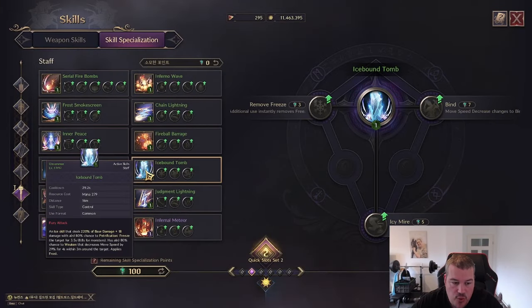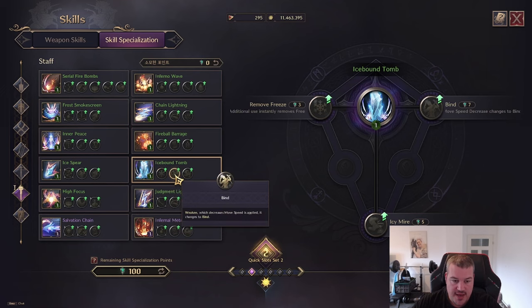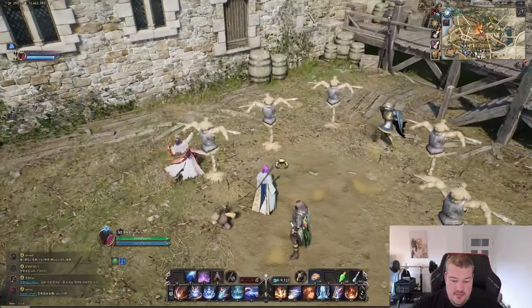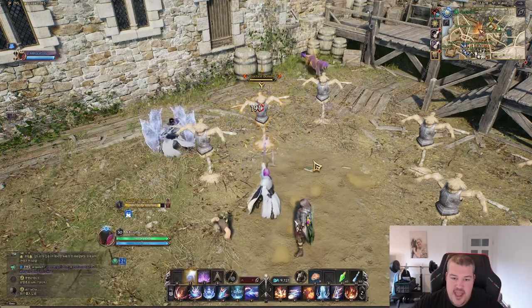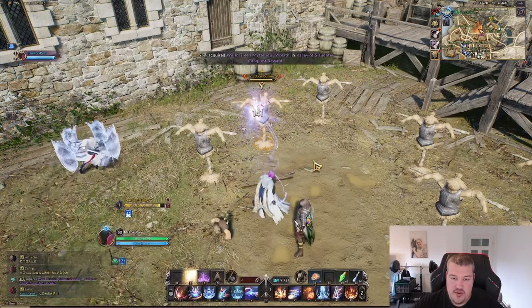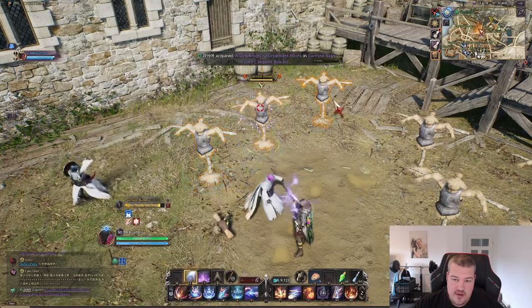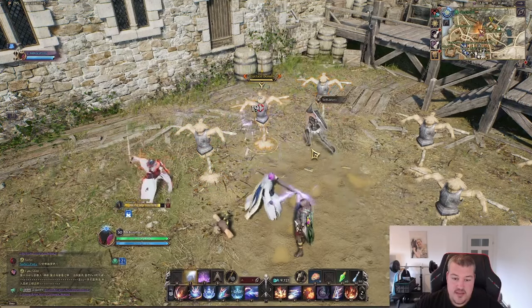Icebound Tomb is well known — when farming dungeons and you need to break a ring, you can make a monster stationary by turning it into a frozen flock, which is actually a requirement to complete some dungeon mechanics. In PvP you have the option to remove the freeze, change it to bind nearby enemies, and reduce the evasion of those enemies — a really nice AoE setup in large scale. So you freeze the healer to make them useless and bind the people around it so your team can follow up while also reducing their defenses.